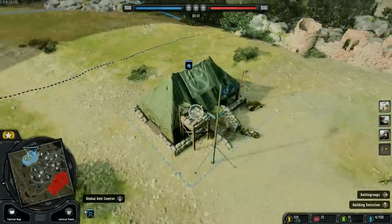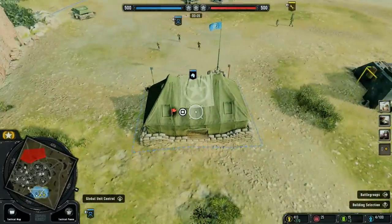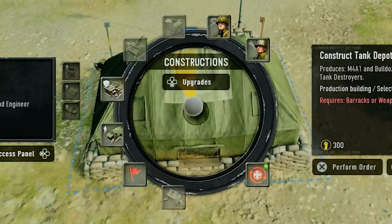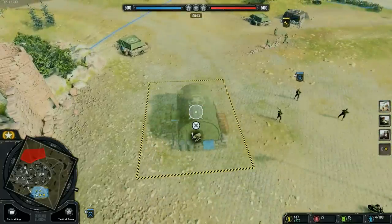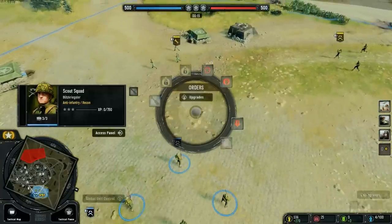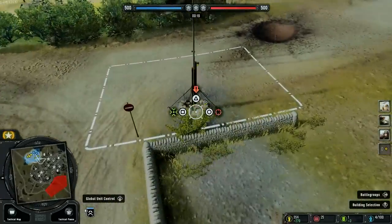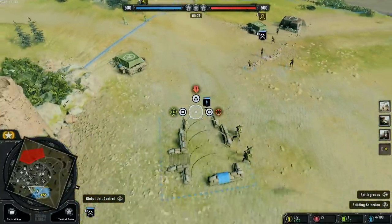We're loading up a match. In order to make this even harder, they've challenged me to only use infantry troops — no vehicles. I can't even spawn in the tank depot or anything like that. We'll just start with the barracks. We need more resources; the more resources we get, the more things we can spawn in.